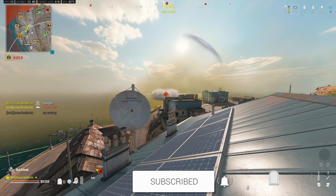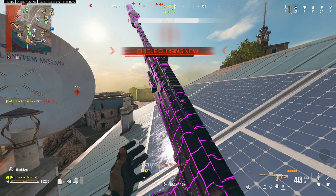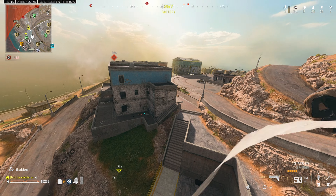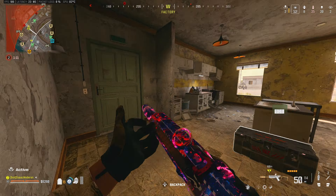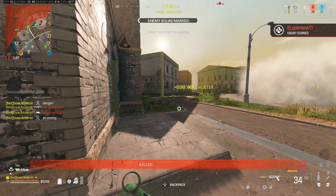For the ammunition type, the one we want to rock is the Mono Rounds. If you look at the detailed stats, these actually seem like they would make the gun worse, but they allow you to wall bang pretty much any wall in the game, which makes them insanely OP. Say you're running Combat Scout or you get a live ping on someone — you can shoot them through any wall, making it almost impossible for them to get away.